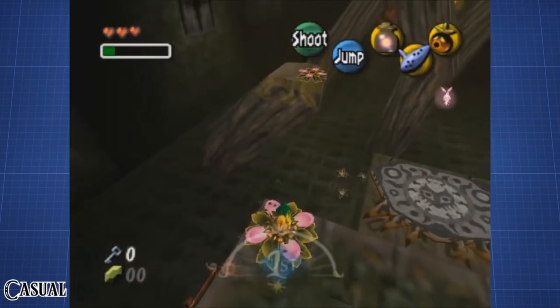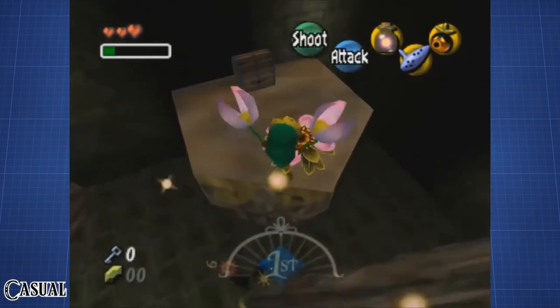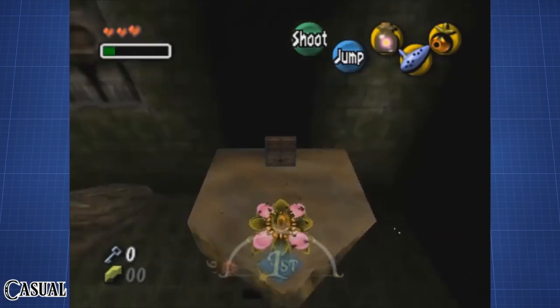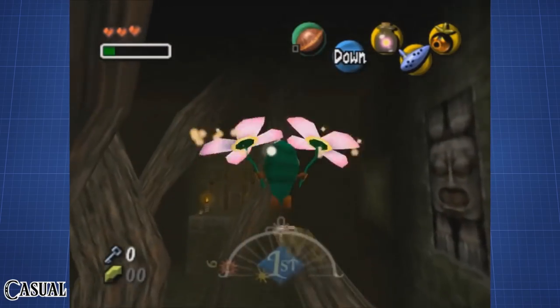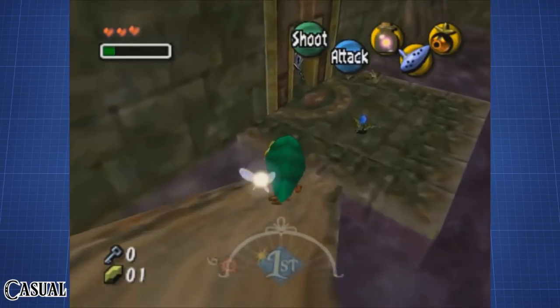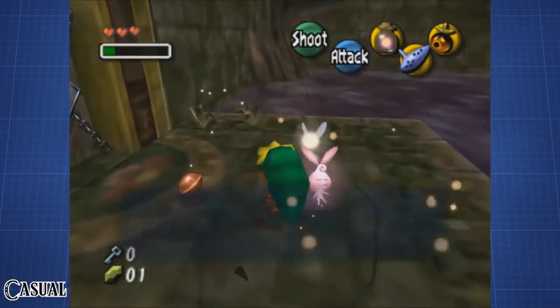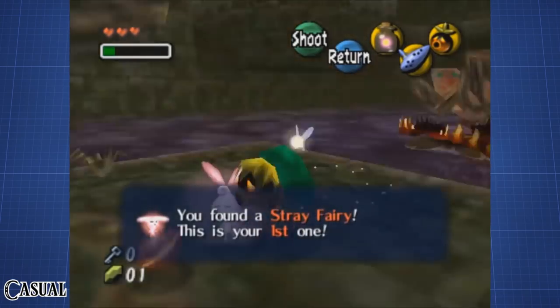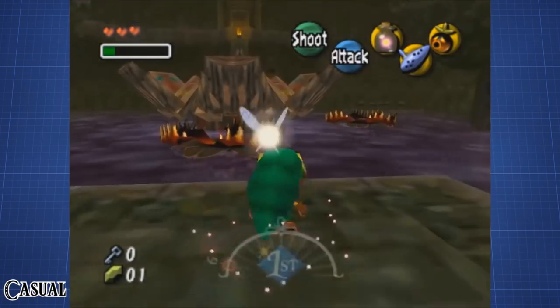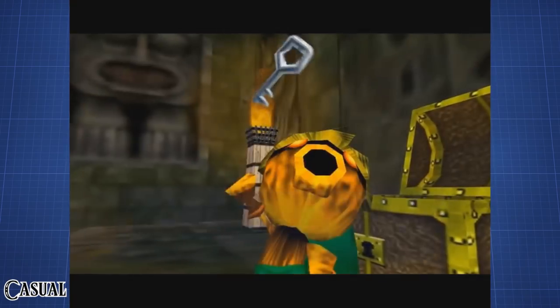We're starting off by using the Deku Mask to fly our way to the next room using the Deku Flowers. A chest next to one of the Deku Flowers introduces us to the stray fairies that can also be found in temples. From here on, we don't really have a lot of options — the next platform is too far away, and the door down the wooden path is locked. The only option is to go down and head to the right, where we use a Deku Flower door to get our first small key.